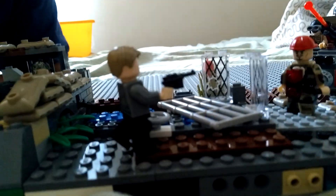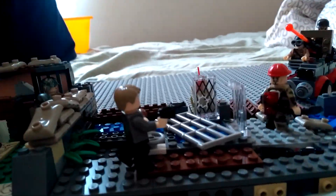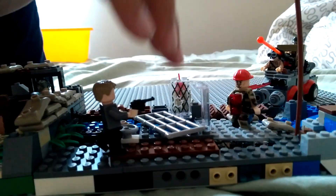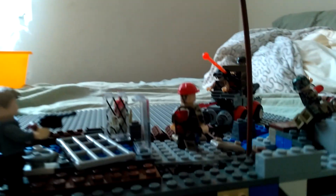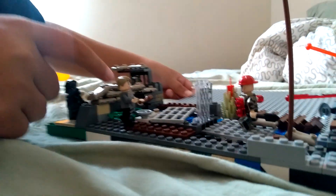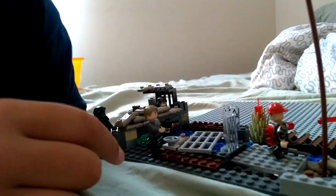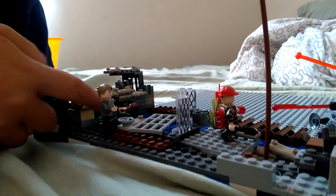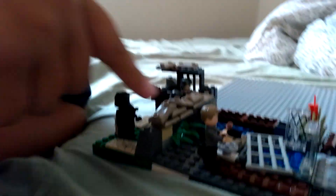Over here is kind of like a little water feature. And then over here is broken windows and stuff, and over here is kind of like a prison cell door to block it off. Over here is a sandbag. And over here is another sewer system where they turned it off so water won't flood the whole place — that's why there are weeds growing out of here and sandbags.